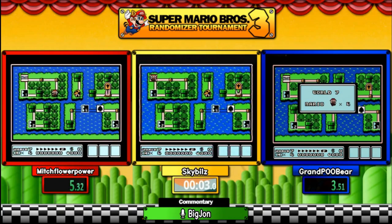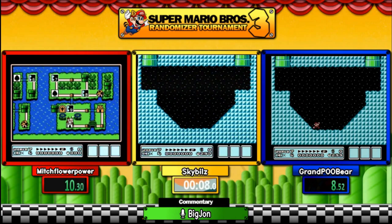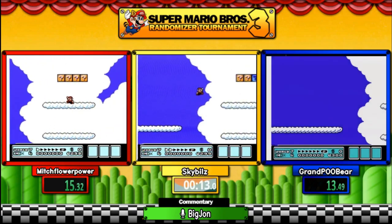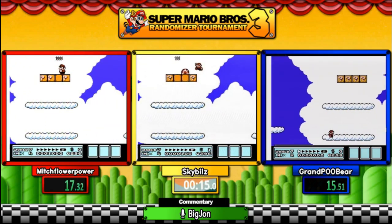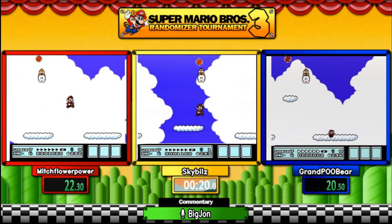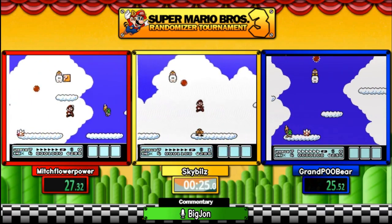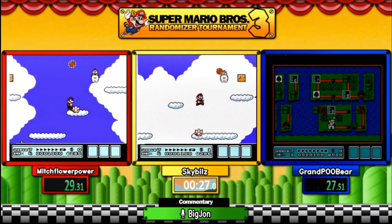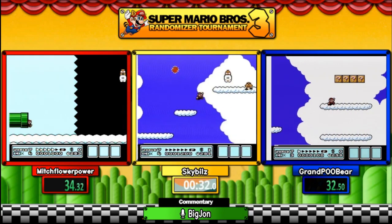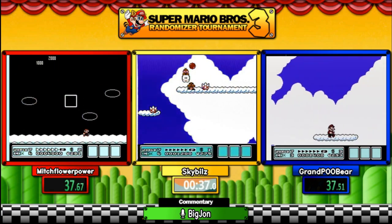We're starting in World Seven, so immediately we start out with a pipe maze. Think about how you normally would get through World Seven. This is a fantastic seed — it takes them immediately to the far right area, so they're going straight to the second best aim. As you can see, they're now playing a World Six level, which is going to be quite interesting.